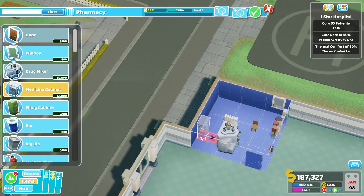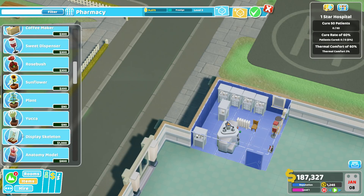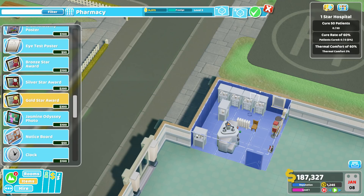The medicine cabinets, honestly speaking, are not nearly as important as they were with the GP's office. They'll help your treatment levels, and that can help stave off some deaths, but it's not hypercritical to jam in every single one humanly possible. We got a few in there. And of course, to boost the prestige level, place your gold stars — at least one on each side. I'm going to bring it to level four.